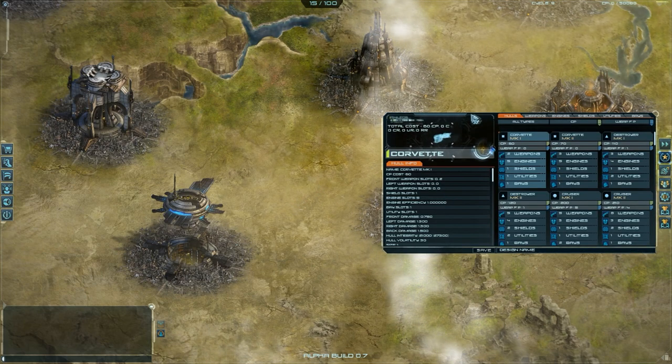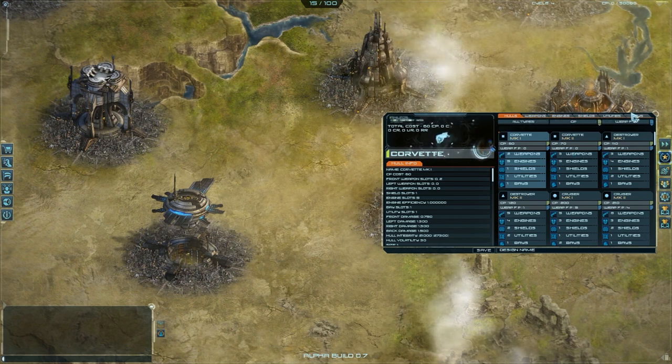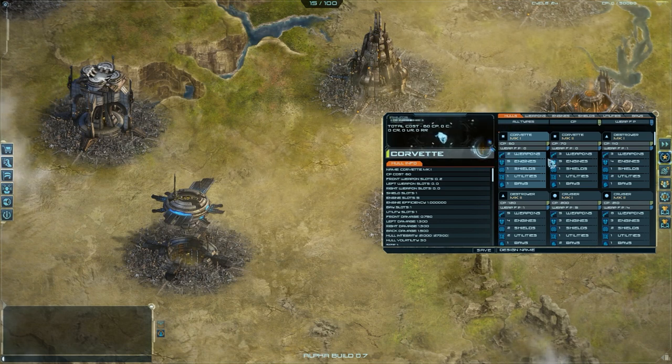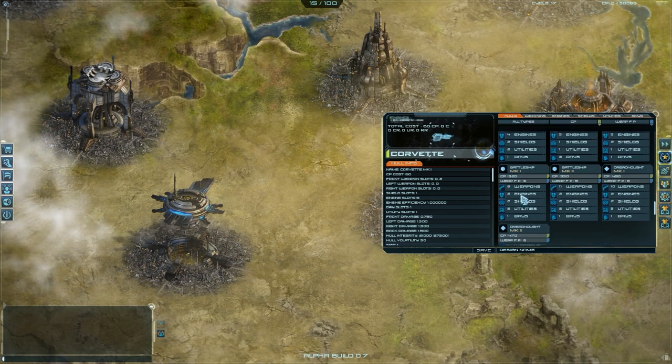Now I am here. You can see different tabs, but first of all you must select a hull. This Corvette MK1 is selected from the start — you can leave it, or you can select another one.